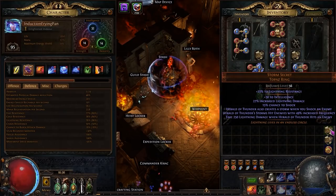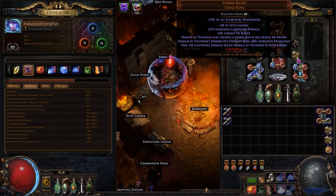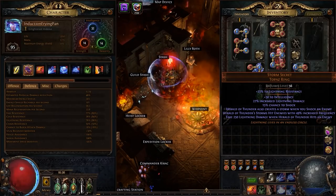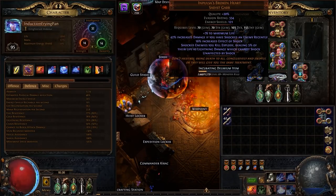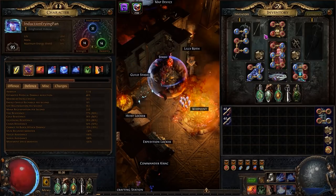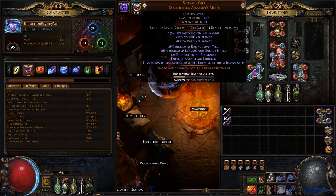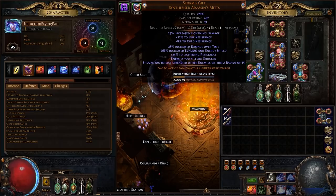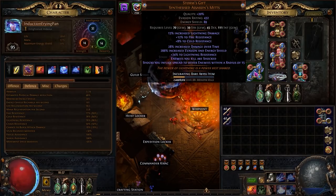As for rings, 2 Storm Secrets are hard required because they are what makes the build work. If you are rich, you can find these rings with any corrupted implicit you like. We also have the Impulsar and Storm Gift combo, which is what enables the explodey effect. We need to kill an enemy to trigger the explodey effects on our Impulsar. We are using Elemental Focus on Heart of Thunder, which means it does not inherently shock, so we need the 'Enemies You Kill Are Shocked' mod on the Storm Gift. You want a Storm Gift with fire and cold resistance on it to help cap resistances, but you can still cap regardless.